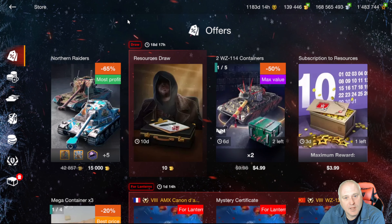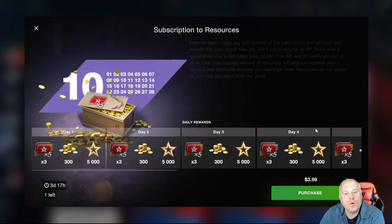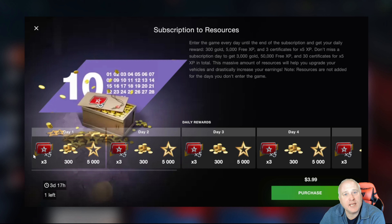We do have one offer that is very very solid — it is this subscription to resources. You're going to get 3,000 gold, 50,000 free XP, and 35x boosters for four dollars. The way this works is you have to log in every day — I have to stress that — to come and claim that daily resource. This is what you get per day, so obviously if you miss a day that amount of gold goes down by that amount.